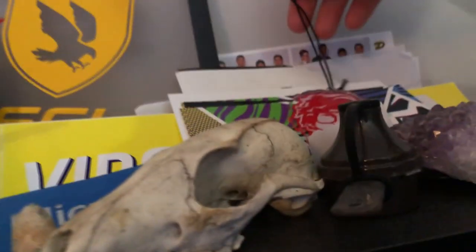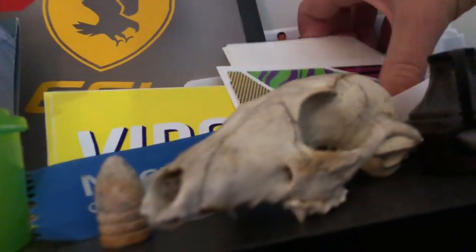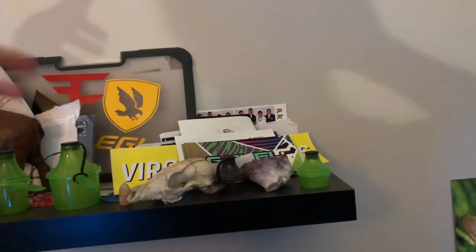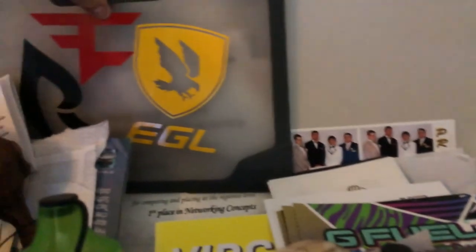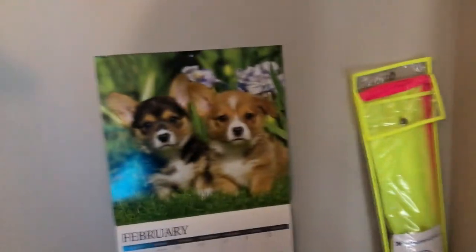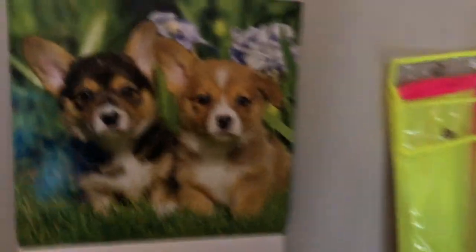Up here is my sticker collection. I've got Danny Duncan ones — limited edition, only available for people that got his ugly sweater. These are all my G Fuel stickers actually. I've got a whole bunch of FaZe ones, tropical rain ones, all kinds of Virginia Rock stuff, and various video game knickknacks. You can tell I'm a big FaZe fan. FaZe Rain — I love you, hope you're doing good man. I also have corgi stickers because I love corgi puppies.